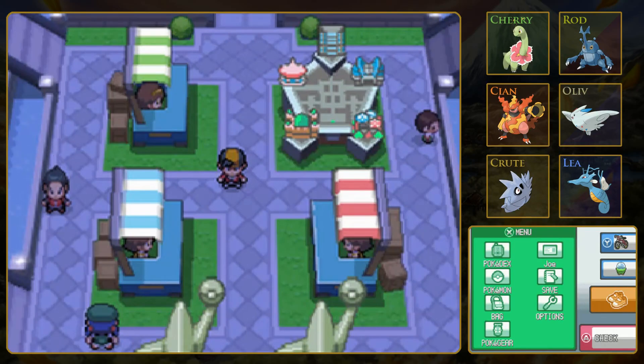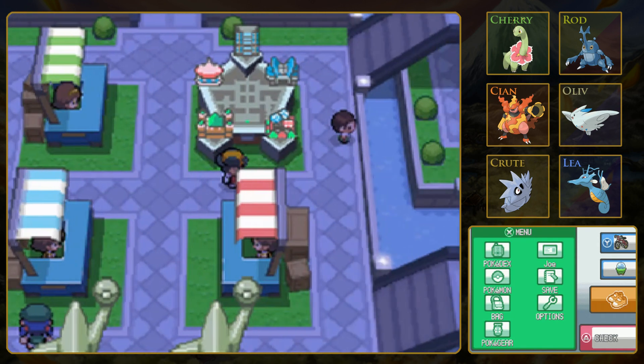Hey everybody, welcome back to Let's Play Pokémon HeartGold. So I know last time I said we would probably be doing Pal Park and Slickling Road, but as you can clearly see, I decided to take a little break from our Kanto adventures and fly back to Johto. You can fly to the Pokémon League and then over to anywhere in Johto if you'd like.